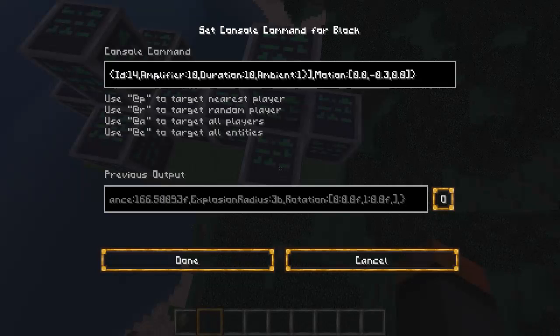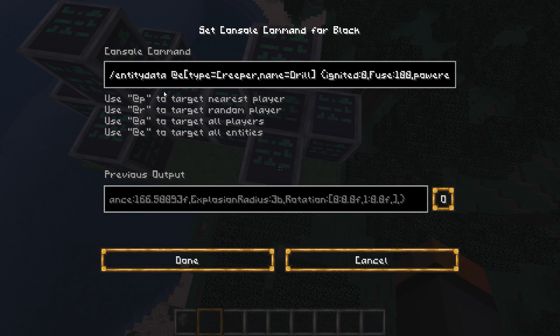That's where this command block comes in. This is an entity data command which says: let everything that is a creeper whose name is 'drill' be NeverIgnited, with a fuse of 100 just in case, and make it powered — which just means charged, basically. And let its effects be ID 14, level 10. 14 means invisibility, level 10, duration 10, ambient 1. Duration doesn't really matter here because obviously we're doing it repeatedly.